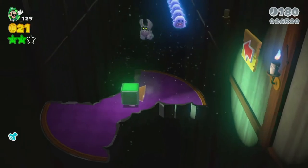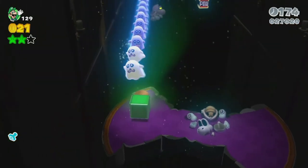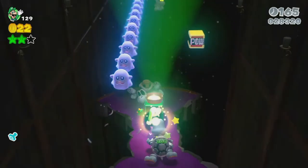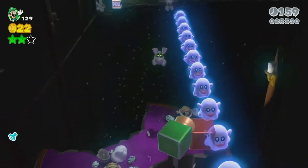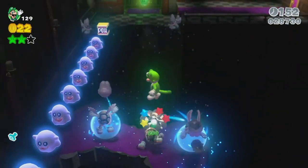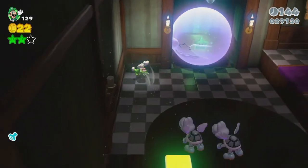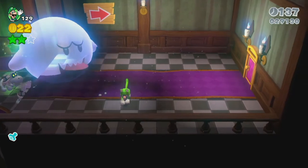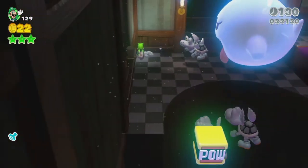There are more of these enemies again — we're going to stun as many of them as we can. That's the last point we actually need the light. We don't have the light now, so we have to lure the big Boo away. That's easy enough to do — we lure him to here, grab the star, then turn around and head back.